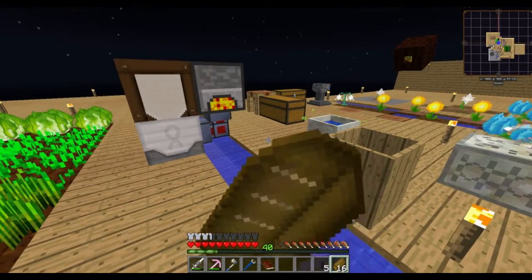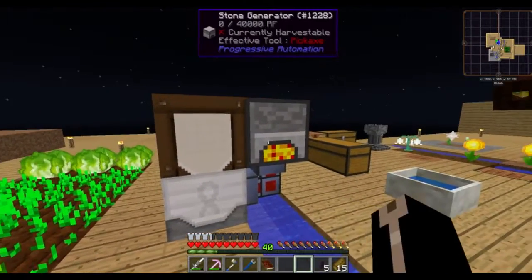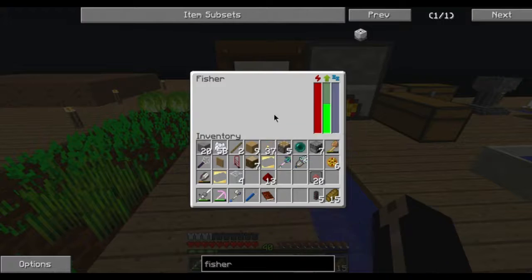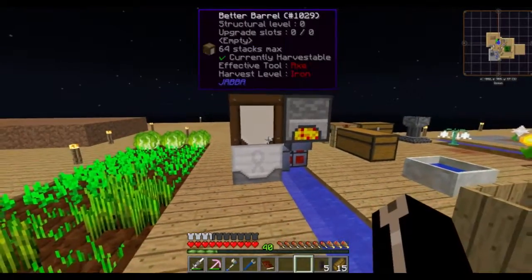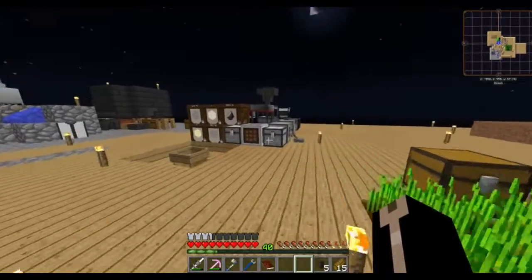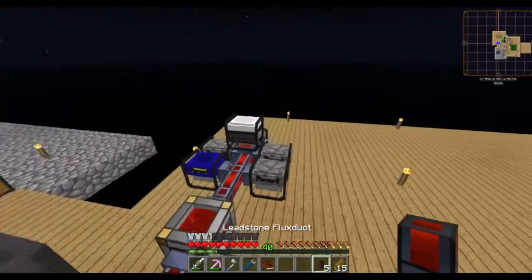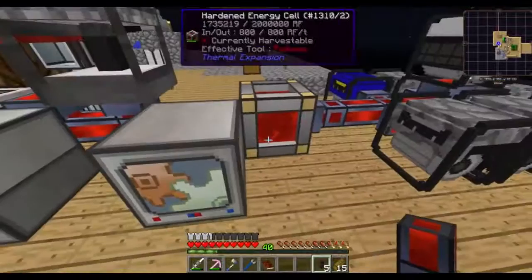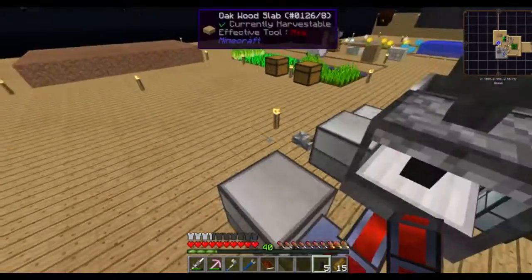I have no idea exactly how the fisher works — is this it running? It's gaining 100 energy every once in a while, so the fisher only uses like 30 RF a tick or so then. This is actually a waste having all of it there. What I'll do in a bit is just build it over here and connect the fisher to my network, which I can now actually say I have a power network — which feels pretty good to say.